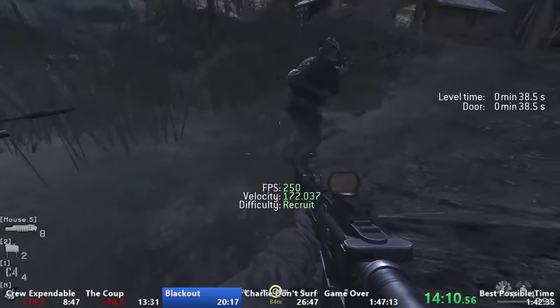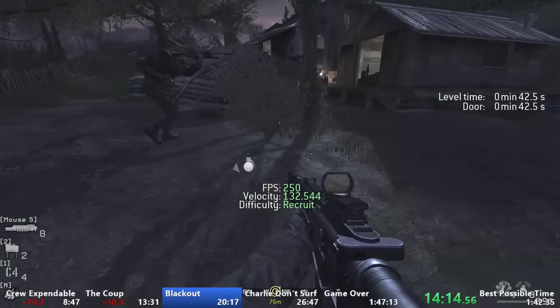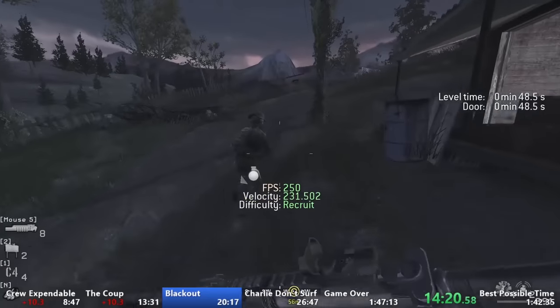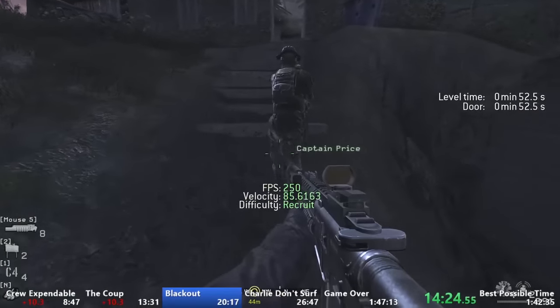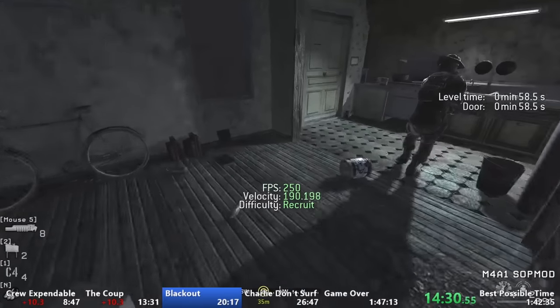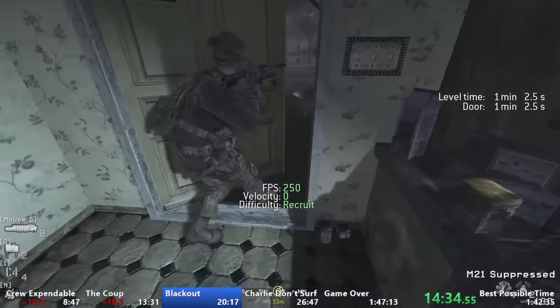After killing the remaining enemies, we're now just waiting for Price to reach the house to open up the door. To speed this up we can throw grenades behind Price to make him run faster, which saves about a second and a half per grenade throw. Personally I only go for one or two grenade throws when Price is going uphill, because failing the strat means Price will run in the opposite direction and hide, losing at least 5 seconds — so it's quite the tricky maneuver.